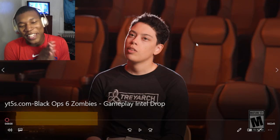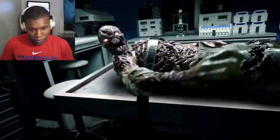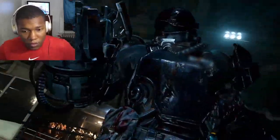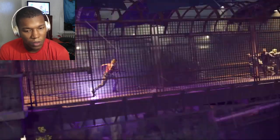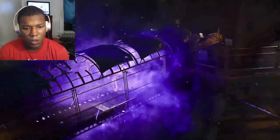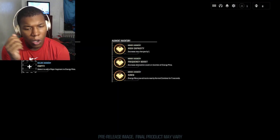We got Black Ops 6 zombies gameplay intel drops. It feels like there's nothing else on the market that can scratch the itch that Black Ops 6 zombies gives — it's just so fun to play through that gameplay loop over and over again. We got some information: one of the newest things is called Augments, and it's the new way for us to upgrade perks, ammo mods, and field upgrades. They give you three major augments and three minor augments to choose from.